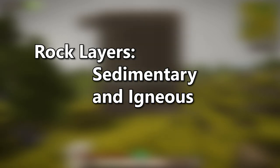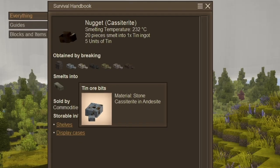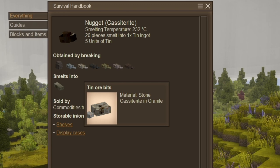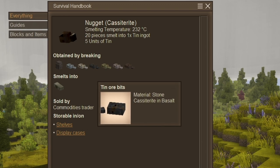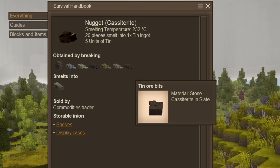I want to talk about two main types of rock layers in Vintage Story: sedimentary and igneous. Some ores can only be found in certain rock types, so it's important to look at the host stone when looking at ores in the handbook. For example, you won't find tin in sandstone, neither on the surface nor in the strata.